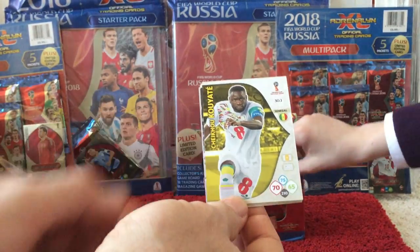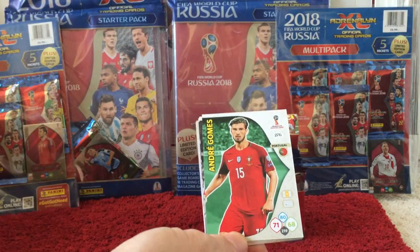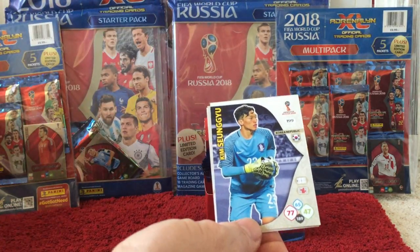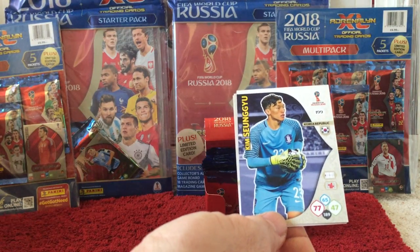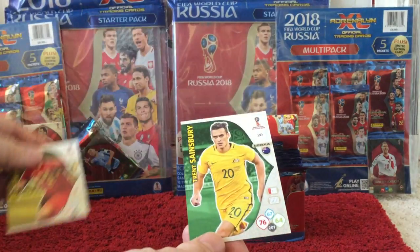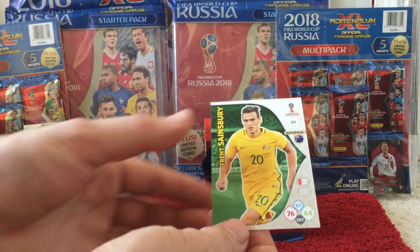Then we have Koyate, Gomez, Neuer — another goalie — Tsung-Yu, Alderweireld, and Sainsbury.